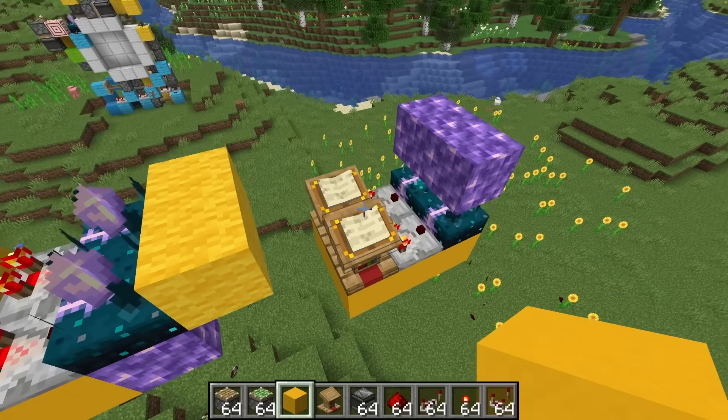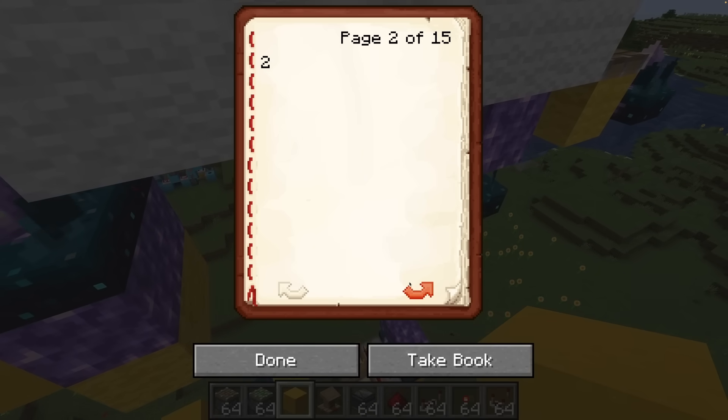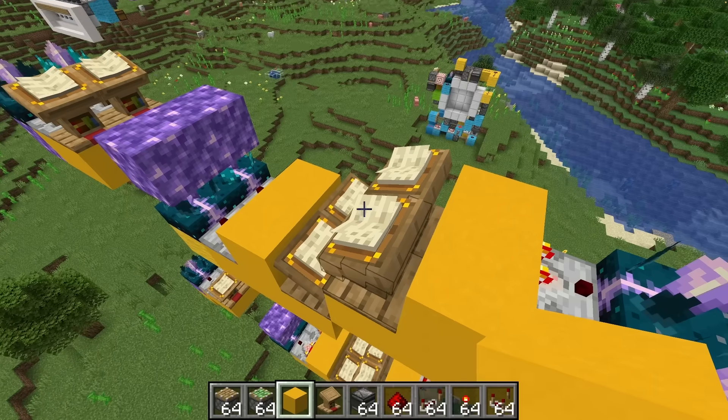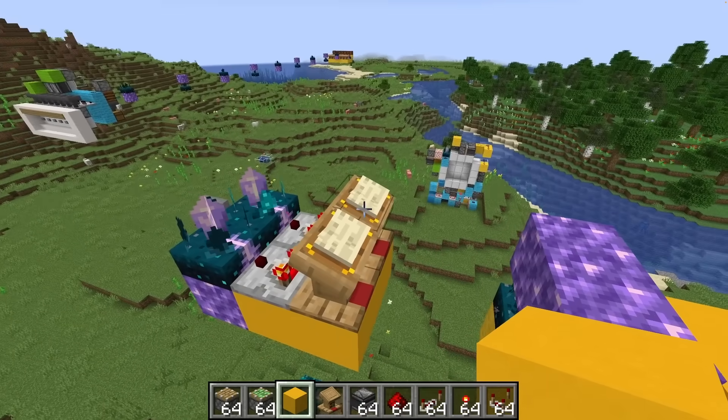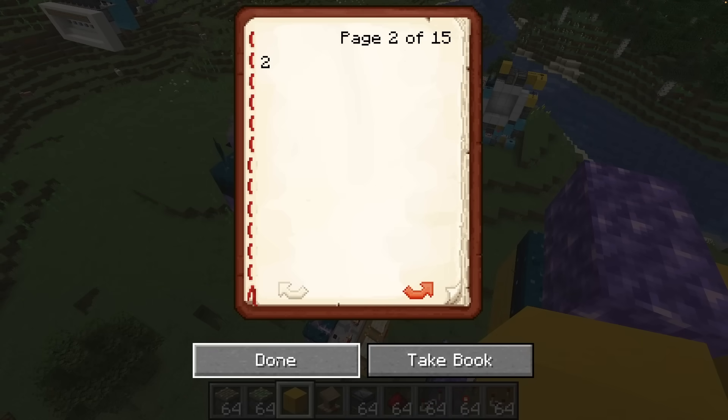That looks good. Now the question is: if I change all of these to a signal strength of two, which is the sound of an entity landing, can that be stored next to this one that has a signal strength of one, which is the sound of footsteps?